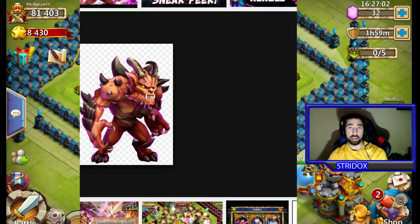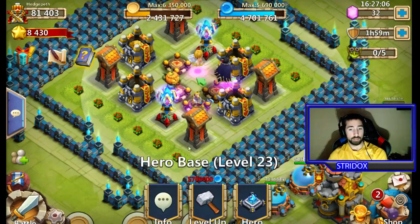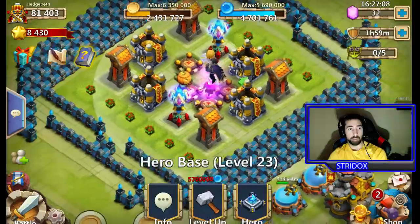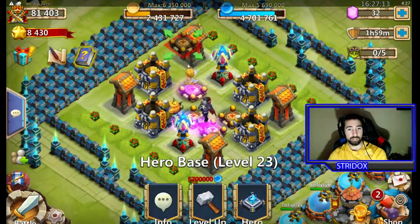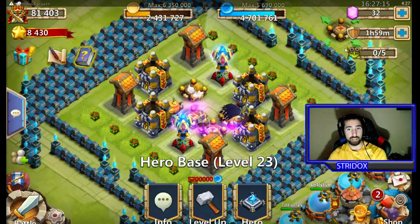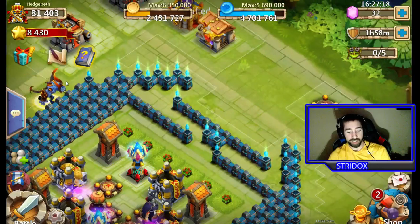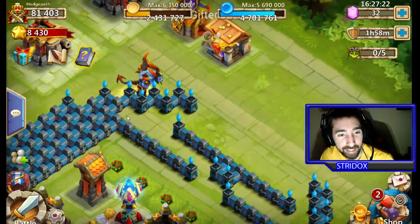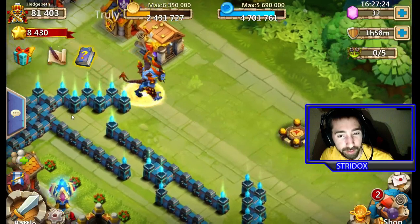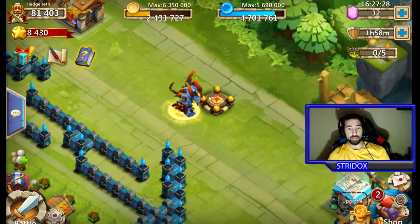Now let's take a look at an evolved Destroyer. An evolved Destroyer looks like this guy right here. Just wait until he comes across the screen. Look at him — oh my god. He looks freaking awesome guys, this is an evolved Destroyer.